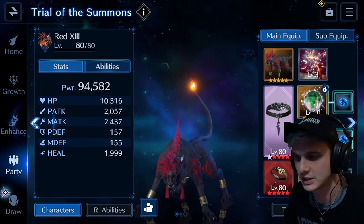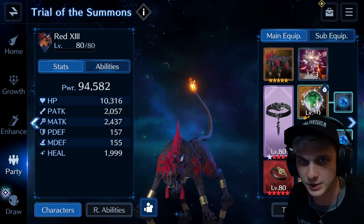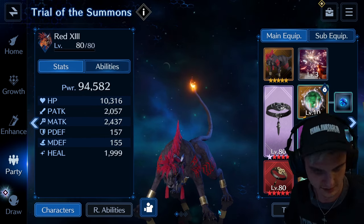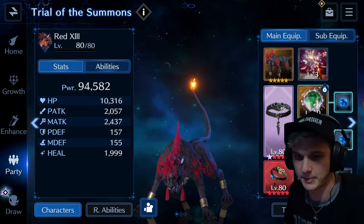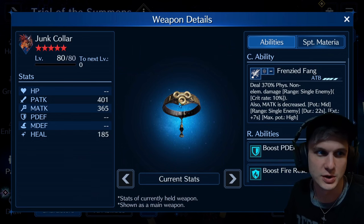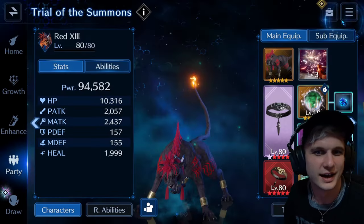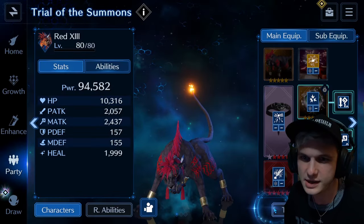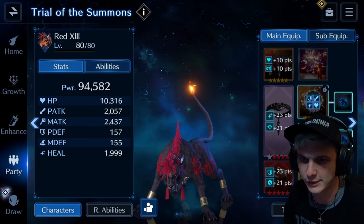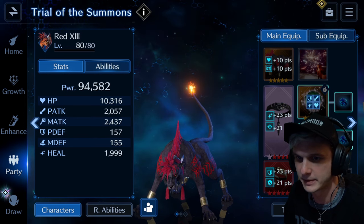Let me show you the team composition I used to beat it, and then we're going to go through and I'm just going to beat it again for you guys. One more copy and I would have had magic attack down three tiers from Junk Caller, but I didn't need it. Red was a secondary — or primary — healer with a little bit of fire from the materia.